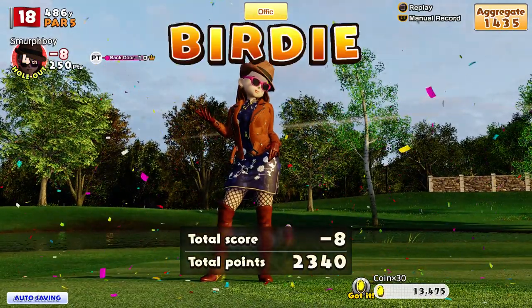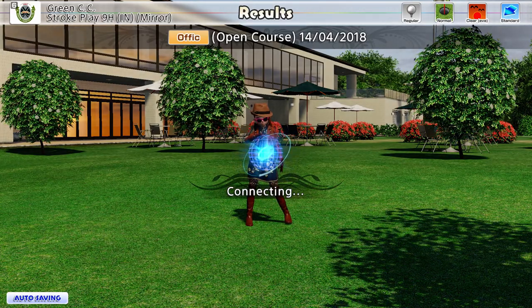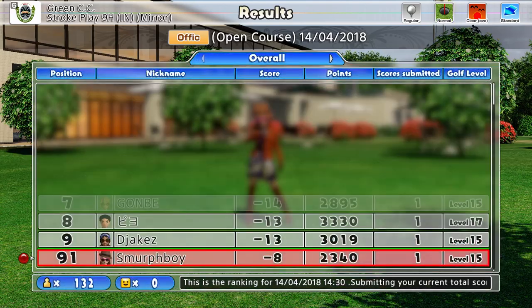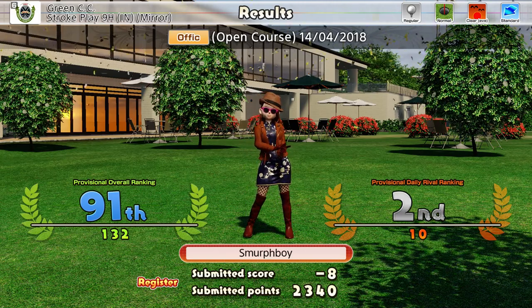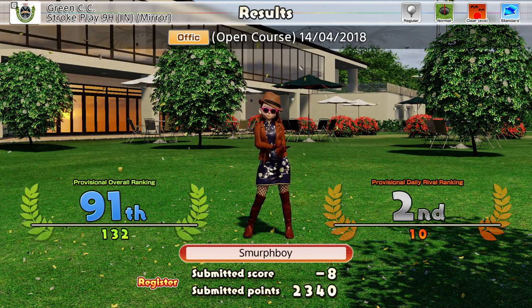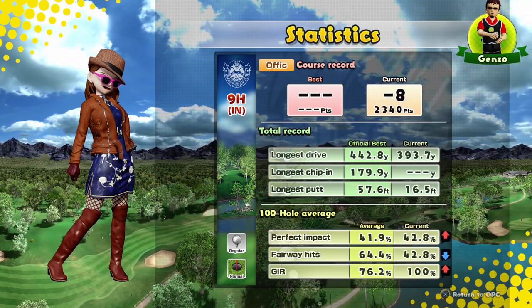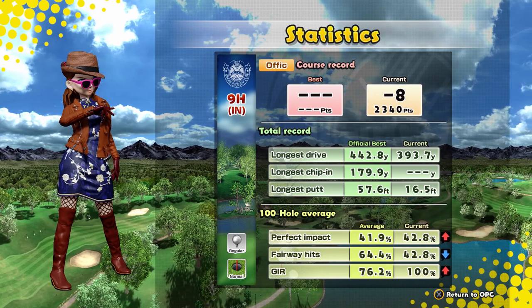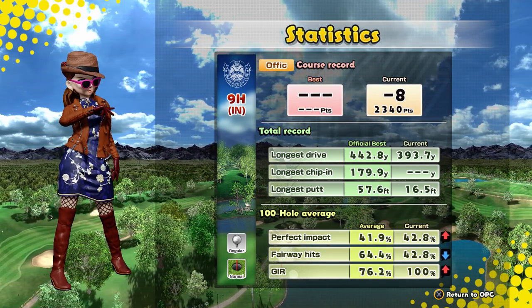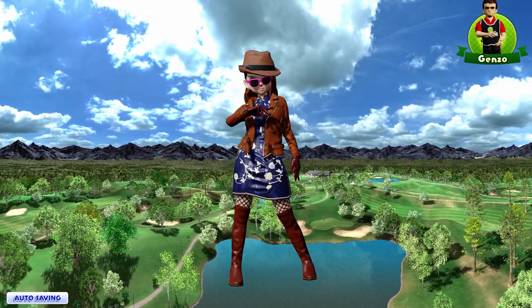So we finish at eight under. Not the best round I've ever played around here, but we've got a score on the board, and that was what we were trying to do today. I think someone got 16 — I can see how you get a 16, though. Just eagle everything, birdie the two par threes — easy! Stats-wise, we had a chance at our longest putt — a 45-footer played like a 60. Hit every green — that's good, it's always good when you hit every green. Didn't hit so many fairways, but we were taking some risks. I hope you enjoyed that — please like, share, subscribe, leave me a comment, and I'll see you next time for a bit more Everybody's Golf.